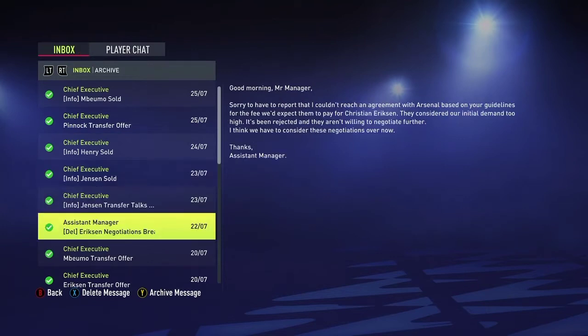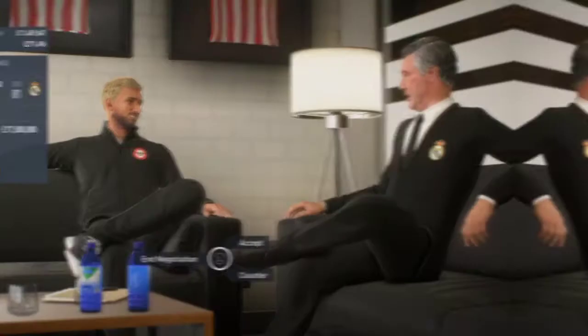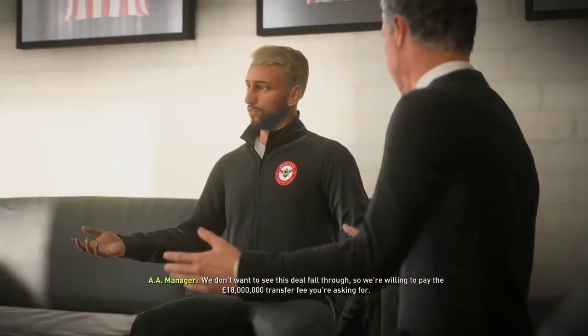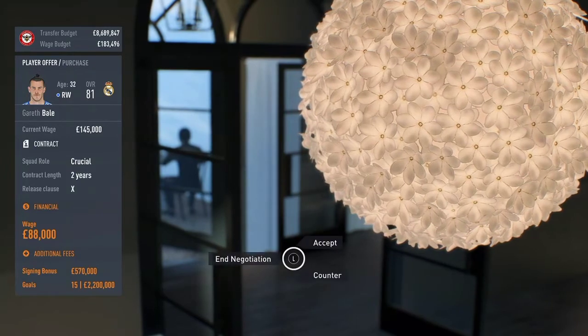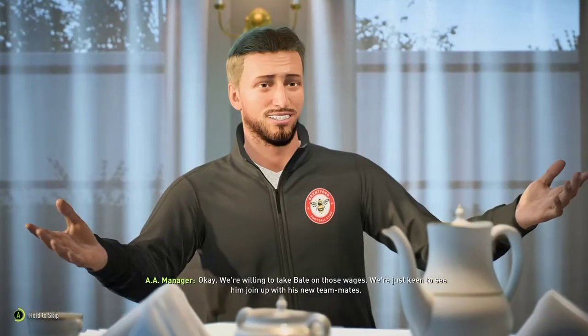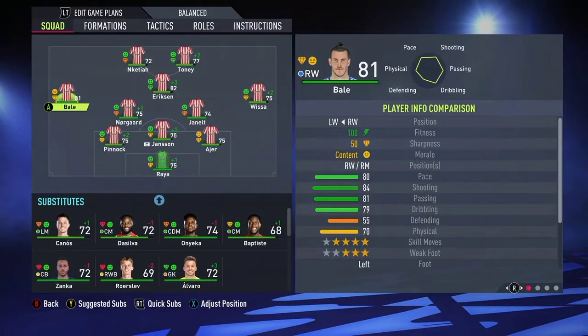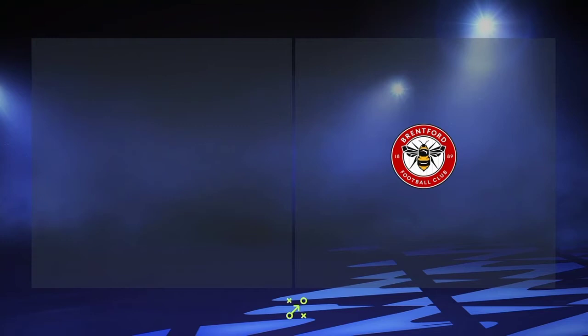Eriksen was not the only player being sold — other players got sold as well. I also felt our formation needed a good quality winger, so I decided to sign Gareth Bale for 18 million with wages of 88K to join our London side. After all those signings, this is what the squad looks like. In my opinion, this squad should be good enough to survive relegation, and who knows — maybe we might even make a very good mid-table finish.